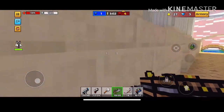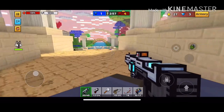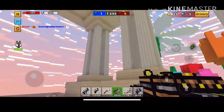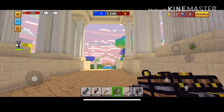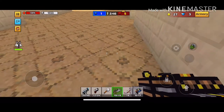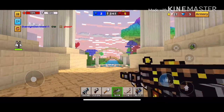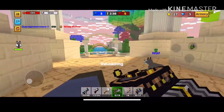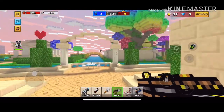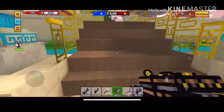All right, so we're starting off simple. We have our guns, and the Shurikane thrower is almost like the electric disc thrower — it's basically the same. When we shoot, it shoots Shurikane. I would say that five headshots will kill the enemy, and eight body shots will kill the enemy.